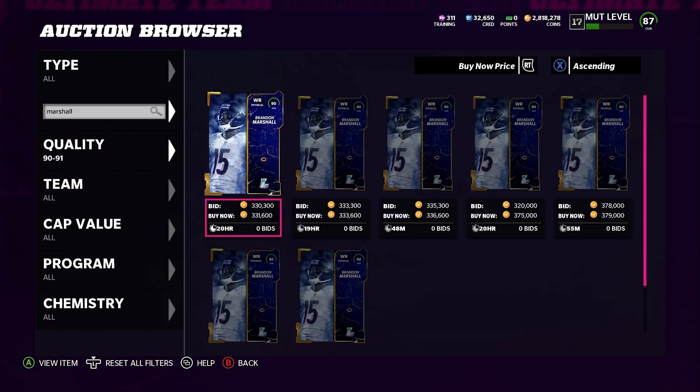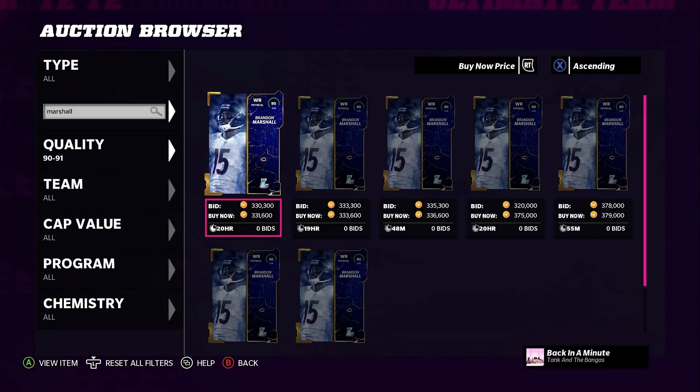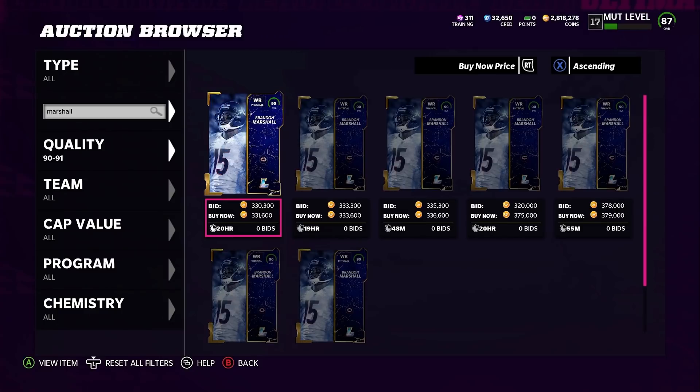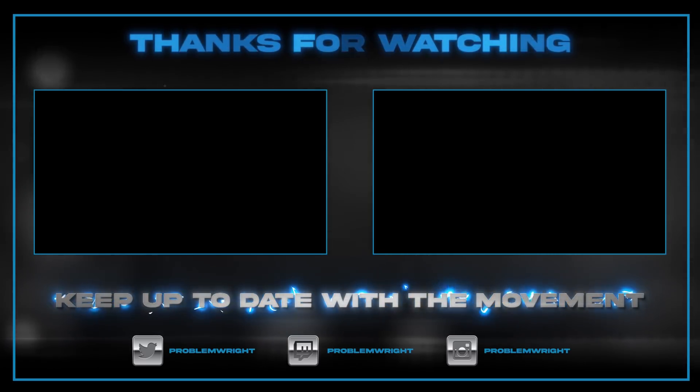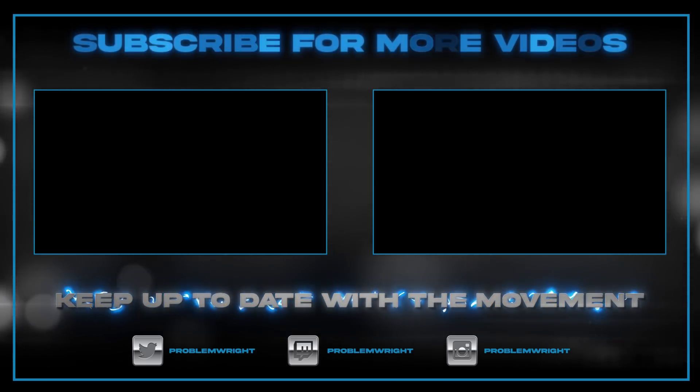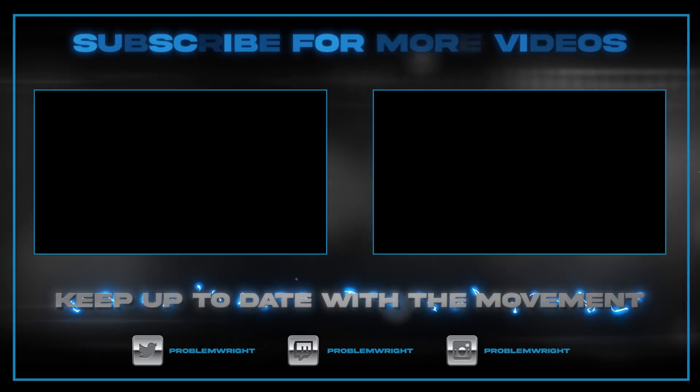To summarize: for budget guys I've got Fields plus the two free rookie premier cards — Jamar Chase and Kyle Pitts. For the non-budget guys with plenty of coins, I've got Fields, LT, and Brandon Marshall as my must-haves on offense. Hope you enjoyed this video — hit the like button and let's get to 500 likes tonight. I'm on stream tonight at twitch.tv/probowlright — come through, let me know you watched the video. See you guys there!